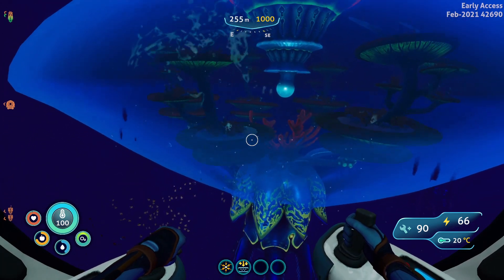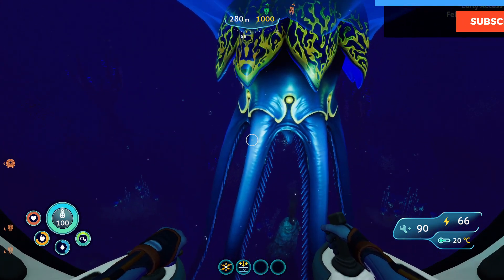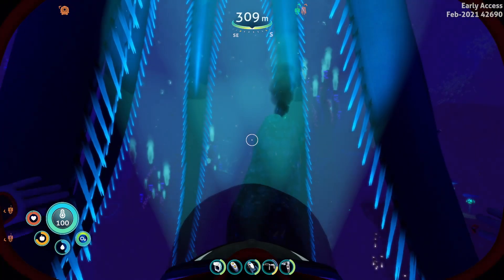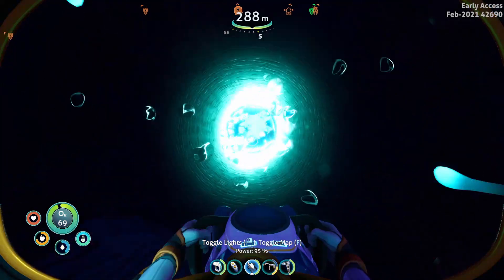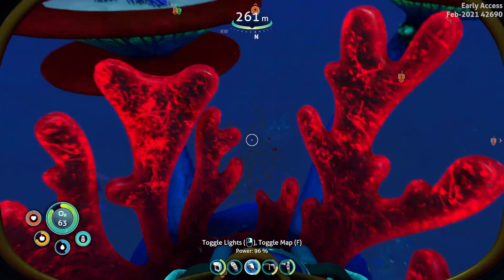What you actually want to do is you want to get in there. But how do you do that? Well, it's not that hard. You just need to enter from the bottom. So you're going to go with your sea glide all the way down, go up the tube to your main entrance, and just enter through there. Inside, you can find many kinds of plants, including the spiral plant.